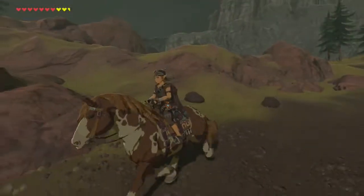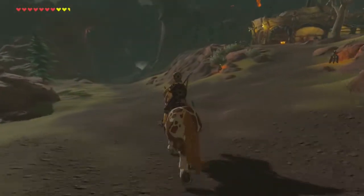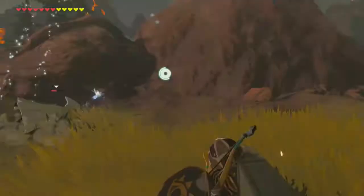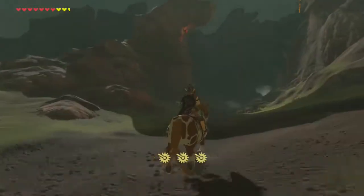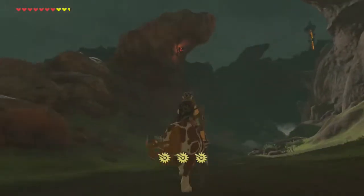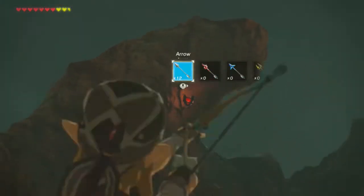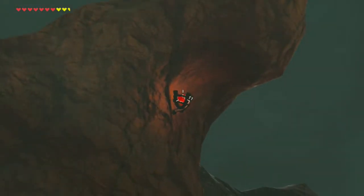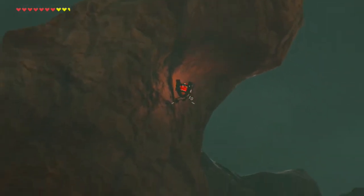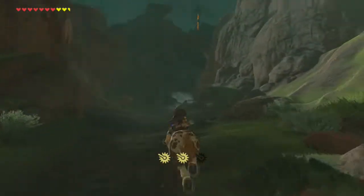On the road again. I accidentally just threw my Boomerang off a cliff. It's gone. I was just trying to defeat a Poe, and I threw it, and it's dead forever. What is that? A weird crystal? I will not take - what is that? Nothing. Okay, just a lamp. I tried.